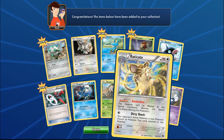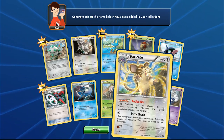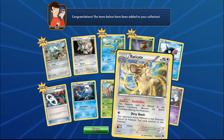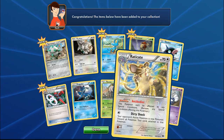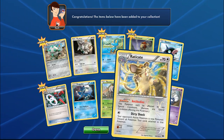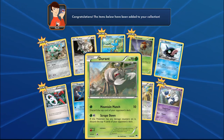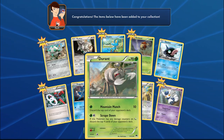Eradicate is a Stage One with 70 HP. Its Antibodies ability is going to be really sweet — probably used in Expanded with Hypnotoxic Laser. You can poison your opponent because Antibodies only prevents Eradicate from being poisoned. Also, the parenthetical text removes any special conditions affecting Eradicate, which is crucial for ruling purposes — if Garbodor locks Antibodies and then you remove the Tool with a Startling Megaphone, Antibodies reactivates and the condition is removed. Durant also gets another addition — interestingly a Grass type this time.